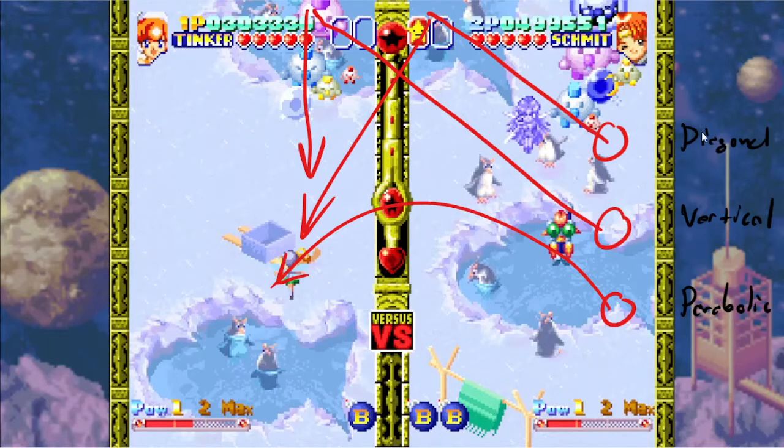So you'll ask how do you control the fireball type? Well, there's a cycle — it goes from diagonal to vertical to parabolic, and then back to diagonal, and it just keeps repeating. The timing for when it switches is when a new Zako formation enters the screen.